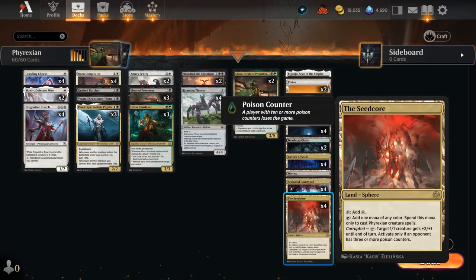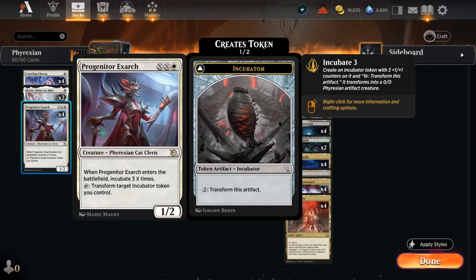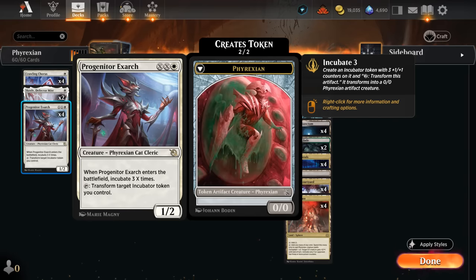The Seed Core can even potentially activate to pump up one of our 1/1 creatures, which can happen if we poison the opponent three times. That can easily come up with Crawling Chorus, a 1/1 with toxic 1 that leaves behind a Mite token. If this dies with a Roaming Throne out, we generate a second Mite token. We also have Progenitor Exarch which can play on turn 1 or act as a great mana sink letting us incubate three — which also gets doubled by Roaming Throne.